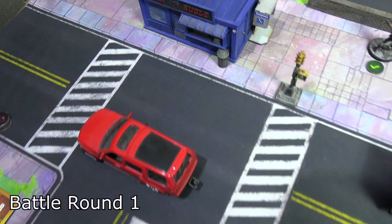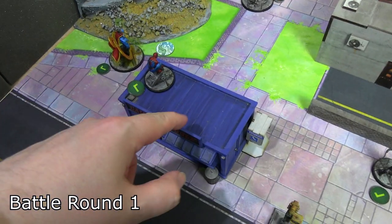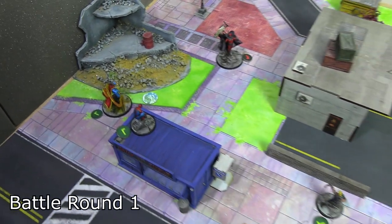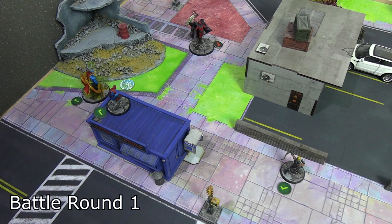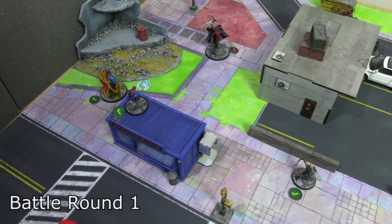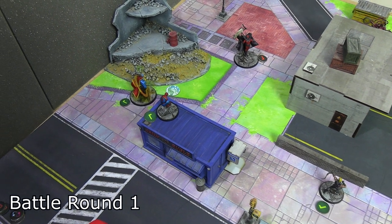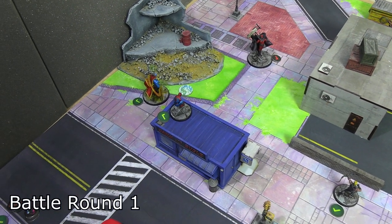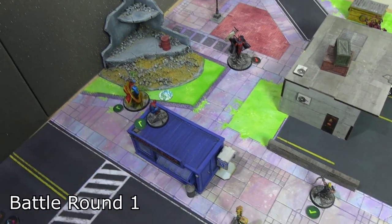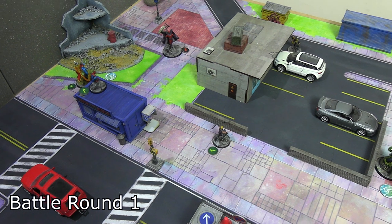Spider-Man activated, using wall crawler to flip onto the top of the Daily Bugle stand, then moved to the corner. He had enough movement to contest the Terrigen cloud but Magneto, Wanda, and Toad can't reach it anyway. All he'd be doing is risking getting poisoned and taking one damage at the end of the turn when it gets moved. So he's staying back so it won't affect Doctor Strange, and Magneto was out of range for impact webbing.